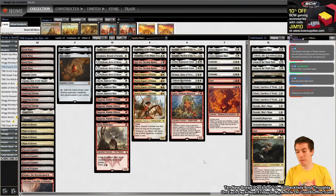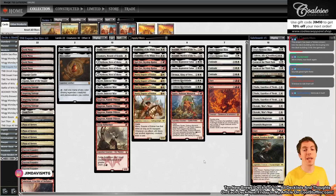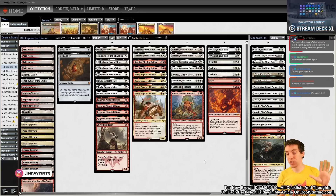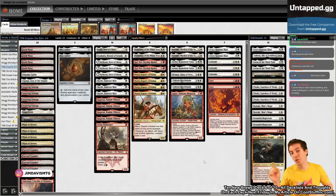Welcome to Ten New Brews, the Modern portion! Lord of the Rings: Tales of Middle Earth has released — the crossover set. I'm a big Lord of the Rings fan and a big Magic fan and I'm really enjoying it. This is not a standard set; usually Ten New Brews covers ten standard decks, but this set releases straight to Modern and also Historic and Alchemy on Arena. We did five Historic decks already, now we're doing five Modern decks, alternating on YouTube.